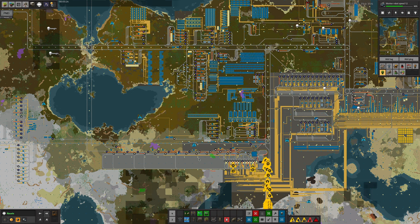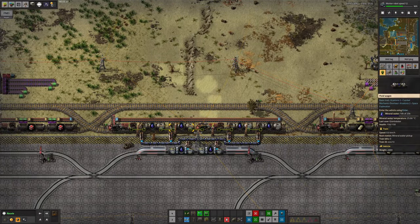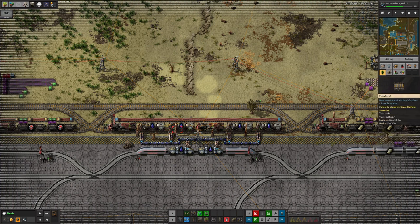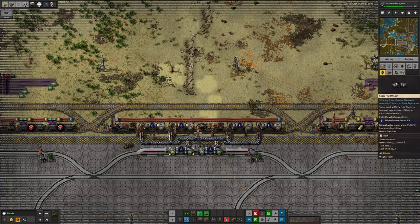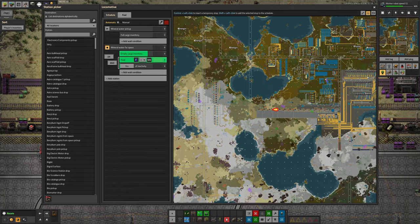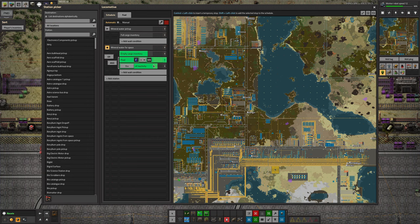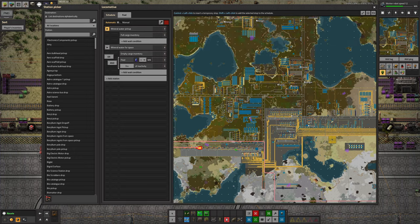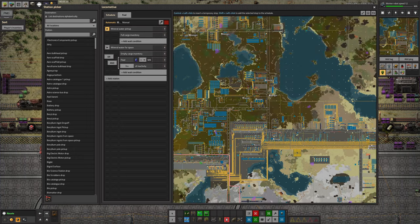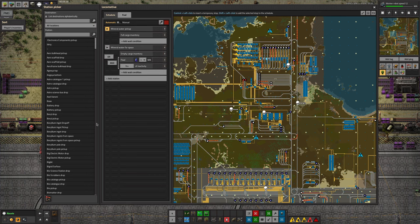Having an extra supply is never a bad thing because we'll probably use it up sooner or later. The fix for getting the train to come over here to unload the mineral water was Tristan's doing — and that's usually the case when it comes to train stuff. He is generally the one in charge of trains in our run. So I guess it's going to be up to him to sort out why this one went out to the mineral water mine down here rather than the one up here. We'll keep an eye on this — it's going back down there, presumably because it's considered closer. We definitely want it heading up to the other one if possible.